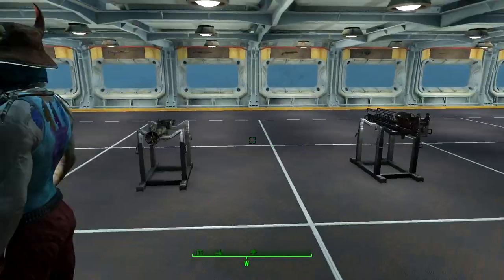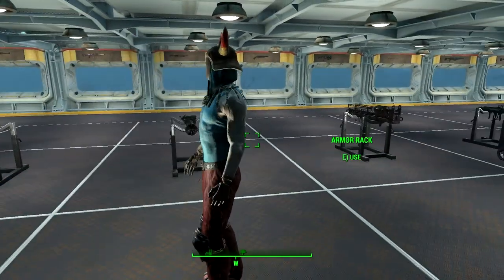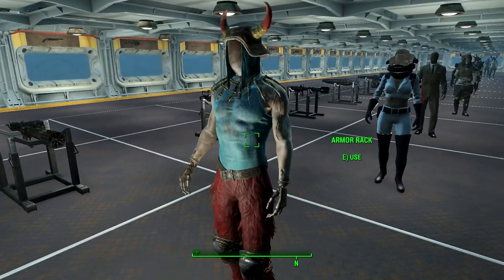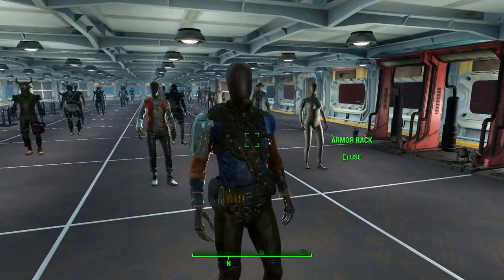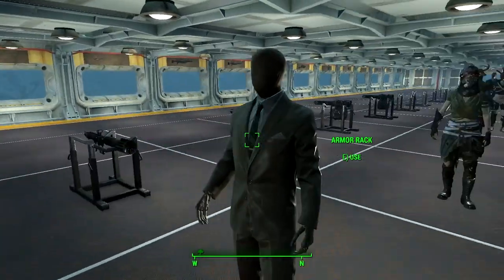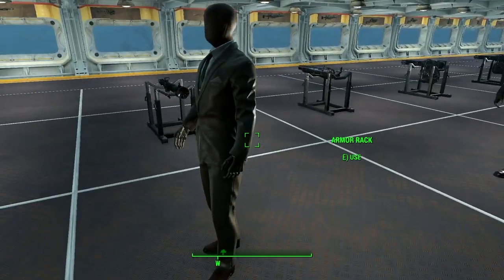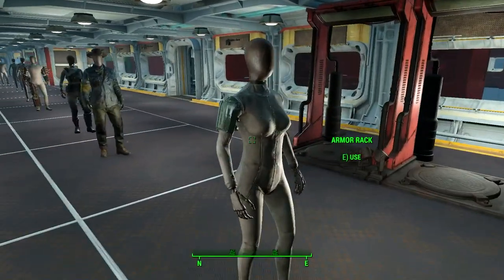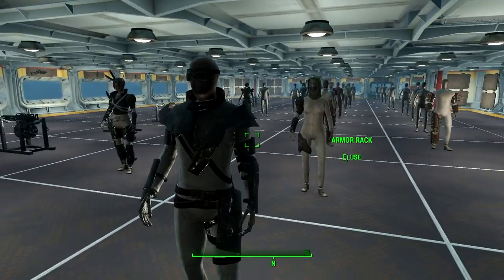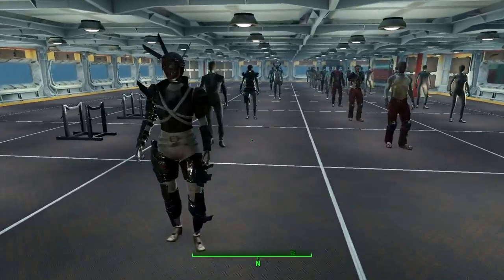There's more armor here — here's my Nuka World outfit. I believe this is the leader of the Disciples' outfit — what's his name? Doesn't matter, he's dead. He wasn't very nice. There's also a nice suit — you'll notice it looks a little wet, which I think is a glitch because it's raining outside and somehow it's making them look wet even though we're inside. Thanks, Bethesda.